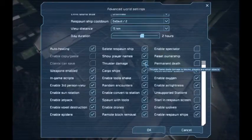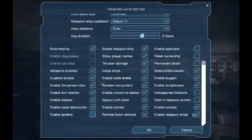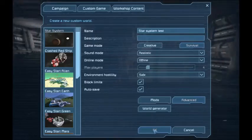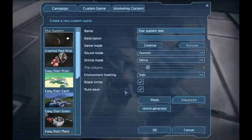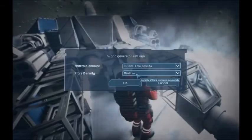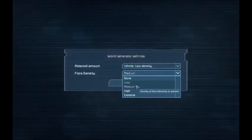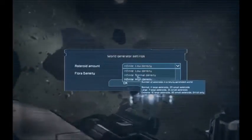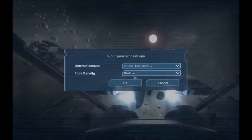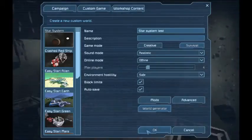Right now I've gone into the settings and I'm going to disable spiders and wolves for the moment. Unless you know exactly what you're doing, I definitely recommend turning them off. In the World Generator, just like in Episode 1, make sure the flora is at least Medium — without that you won't get your boulders — and set asteroids to Infinite High.